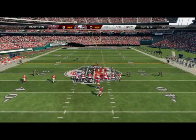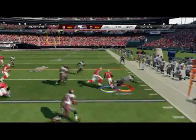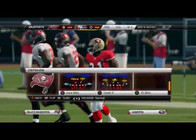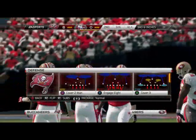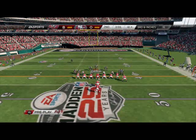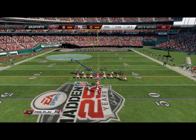Now we see a formation we haven't seen yet — he likes crossing patterns. Two man under is going to stop that. He's starting to show us new elements of his offense he wasn't showing earlier. We send pressure off the right and put Golson in a hook zone. He makes a play action call — we're sending man blitz off the edge with cover two man. He's been mixing his play calling well.